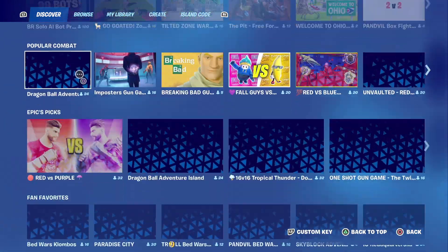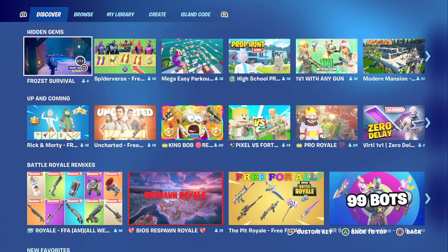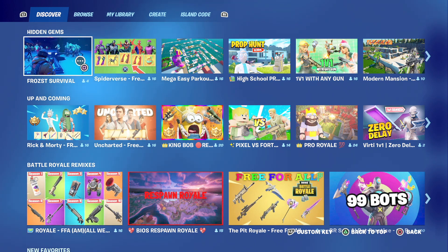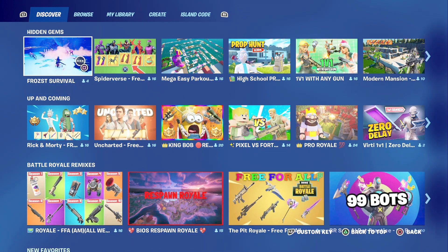I'm just not a fan of this new Discover page. There are a million different things on here and they're smaller — it just doesn't really feel like it's making me check any more of these out. It's a little bit too much. You know that feeling where you're paralyzed by too many choices? That's basically what I feel. I just wish they would make these previews bigger and rotate them more frequently.